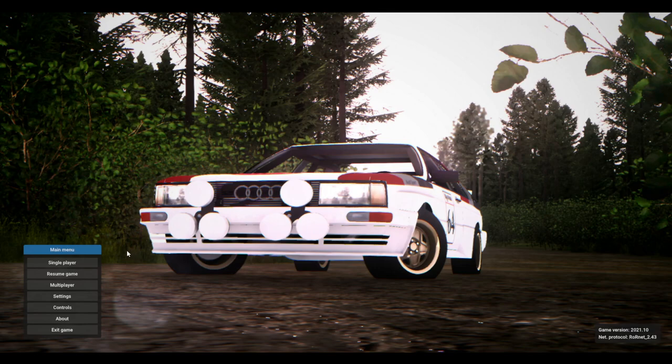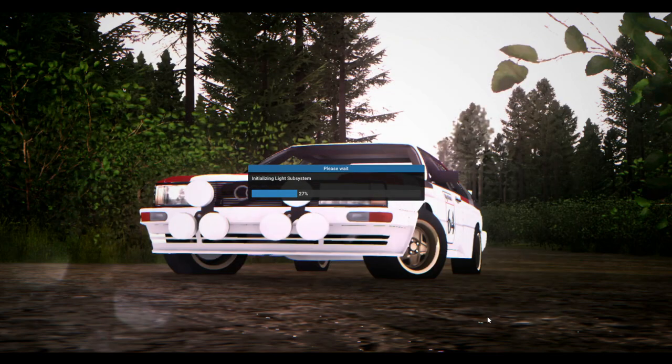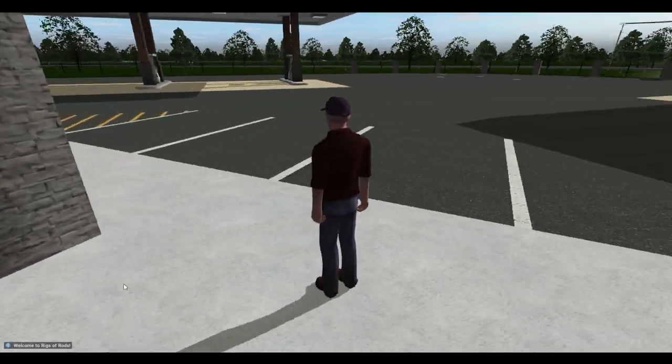So here we are. I have a few mods downloaded and we're just going to go ahead and start a new game. We're not really going to be doing anything special here. I've got this map downloaded — I don't even know if there are any schools in it or anything. So we're just going to be using the buses that I have.